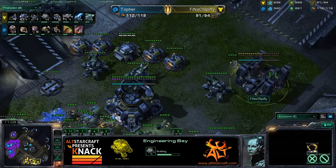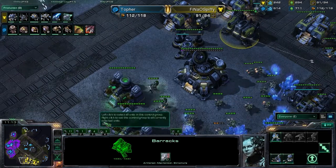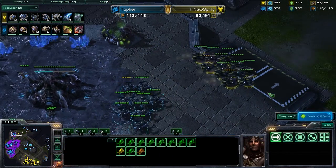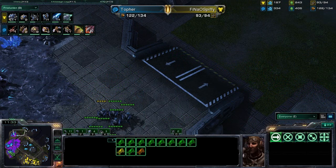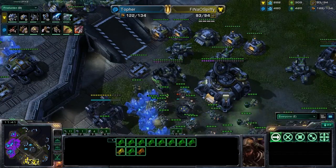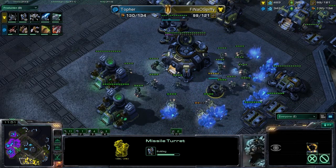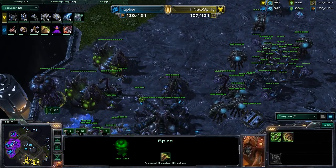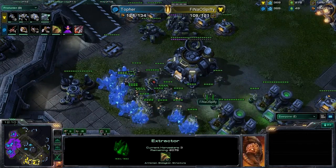Spiffy needs to either have a bunch of Thors out on the field or start going back into Marine production — he has not been producing Marines and doesn't really have much AA. No Missile Turrets on the field, meaning he's going to be very vulnerable to any type of air play. Wait — did Topher cancel the Spire? No, it finished already. Wow — five Mutalisks now on the way. Lucky for Spiffy, he does have his first Thor out on the field. He's absolutely going to need it. There goes your Missile Turret — he must have scanned and found out his opponent is going for that Spire attack.